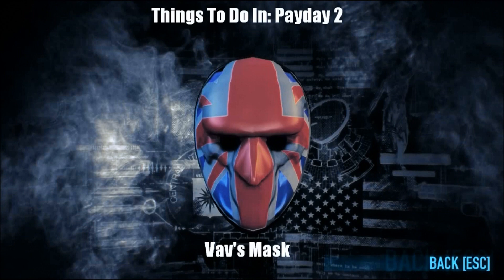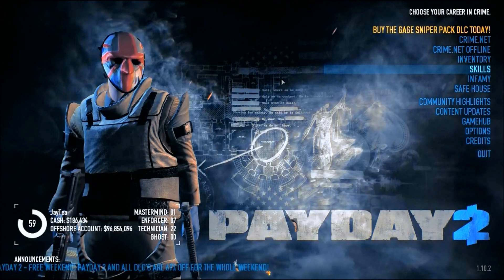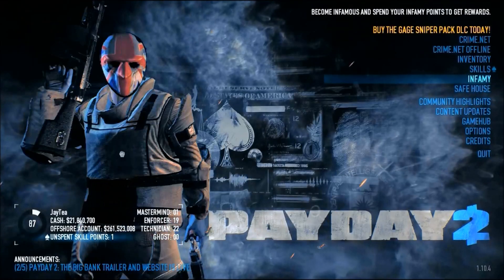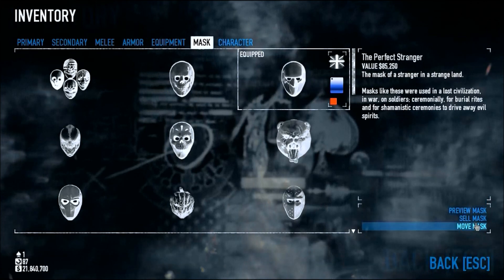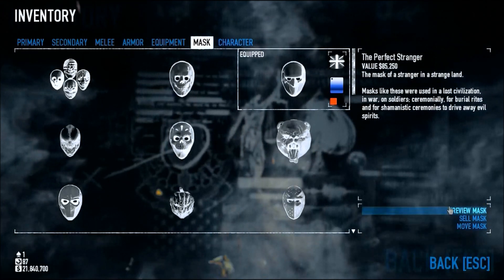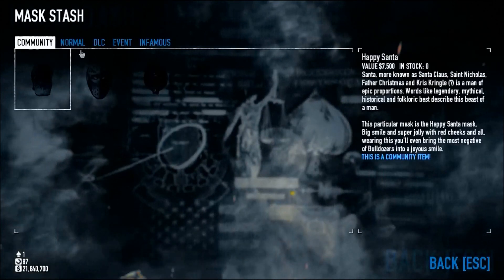How's it going guys, it's Jason Twist and Mr. Mordecai here to do another Things to Do, this time in Payday 2. So in Payday 2 they give you the ability to make masks, and I've been screwing around with the Perfect Stranger mask for so long. I wasn't sure what was going to happen, and then I came up with this brilliant idea to make it like a Vav mask.